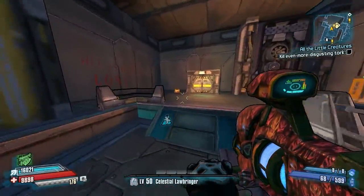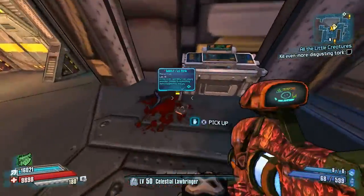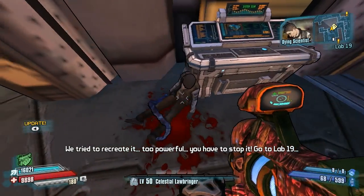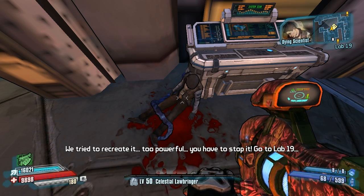Hey guys, Killer Six back with another tips and tricks video for Borderlands: The Pre-Sequel. This time we're taking a look at the Lab 19 mission located in the Research and Development map. I've had several people message me saying they're having trouble with this, so if you're like them, use this guide to quickly and easily work your way through this mission.